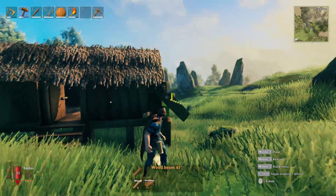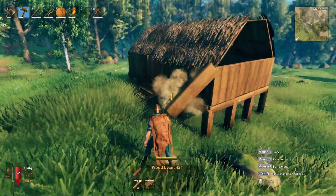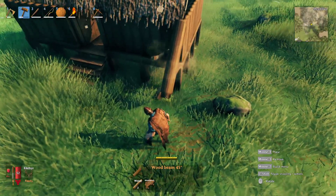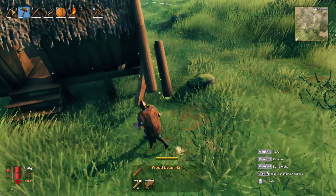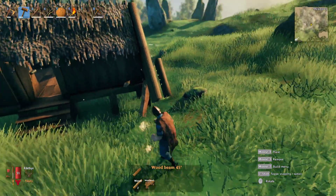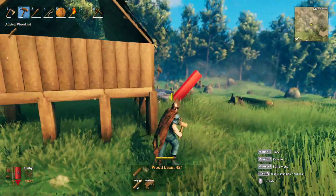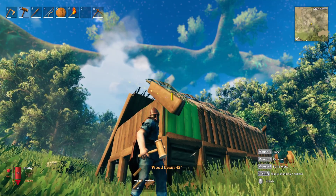Now you come outside and add that definition with the angled logs. You aim right there at the corner - once you have the angle correct you aim right there at the corner. Come down under here and get that to clip into the ground. Sometimes you just have to back up and look at the spot and line it up.